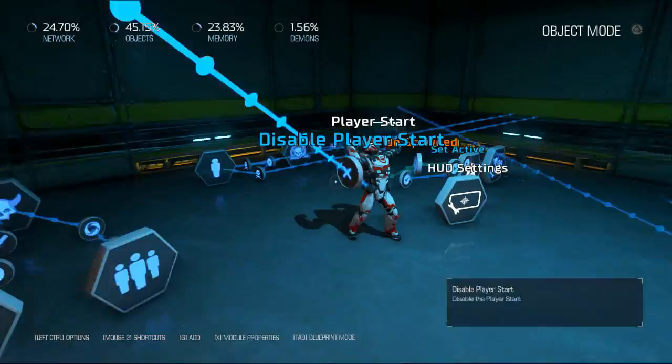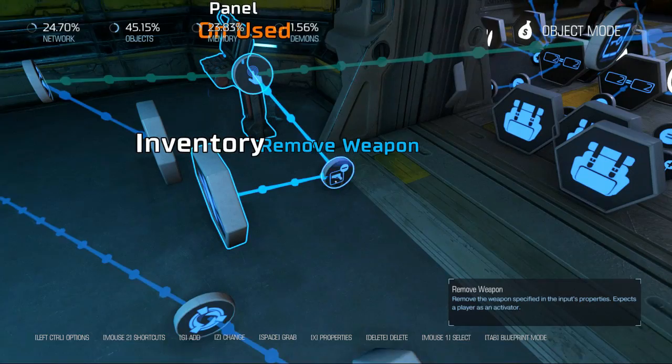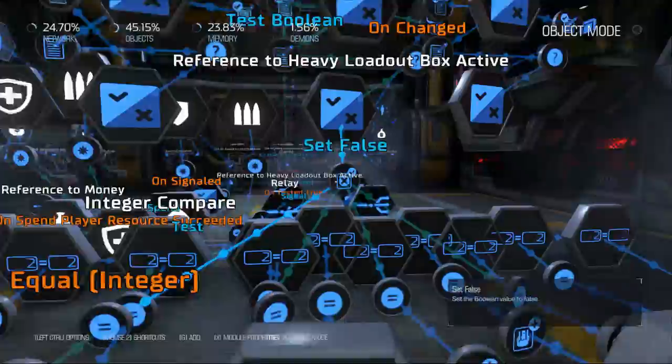First things first, you spawn in here and we pull away your weapon when you interact with this panel. When you use this panel, it gives you a weapon which is the assault rifle — your starting gun. Over here it will remove your weapon and give you a shotgun. It takes away your shotgun, which is what everybody starts with. I wanted to start you with a pistol, but there is no pistol or chainsaw available in the multiplayer at the moment.